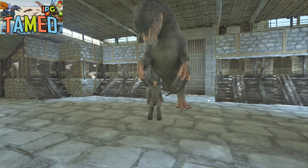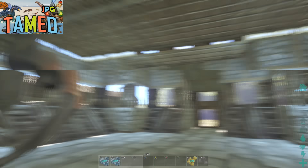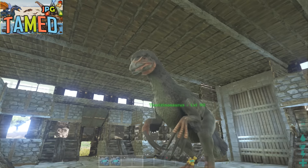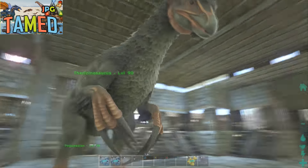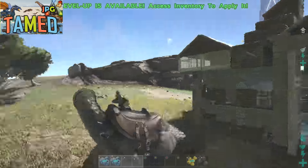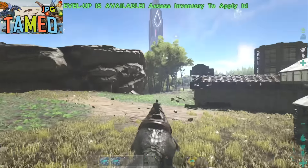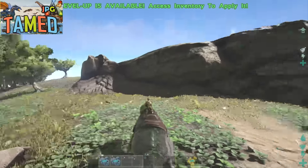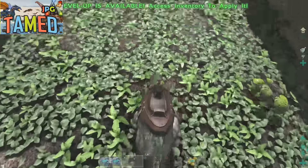Hello trap bags, welcome to another episode of Tamed. Today we're looking at the Ferrazinosaurus — quite simply one of the most unusual looking dinosaur herbivores on the island. The Ferrazino is nearly the size of a T-Rex or Allosaurus, and yes, it is a herbivore. These are one of the most versatile creatures you can have.